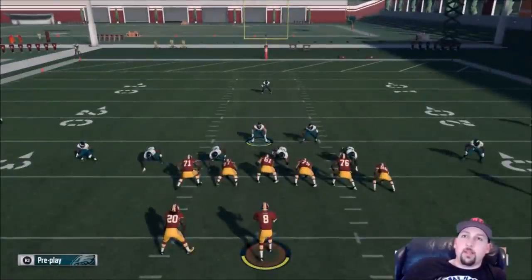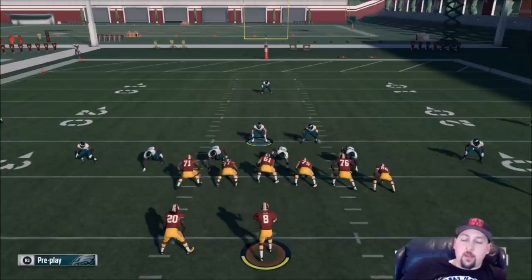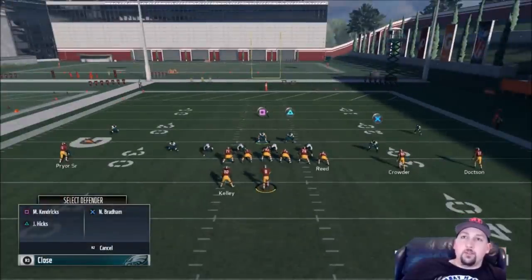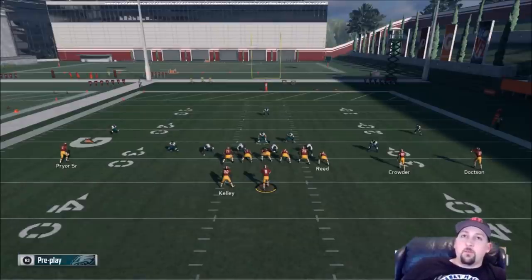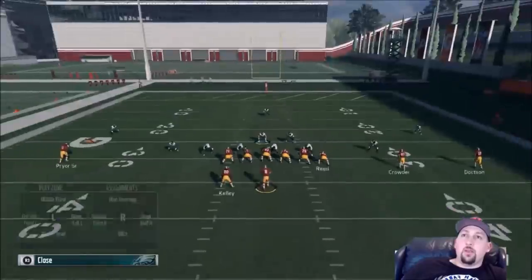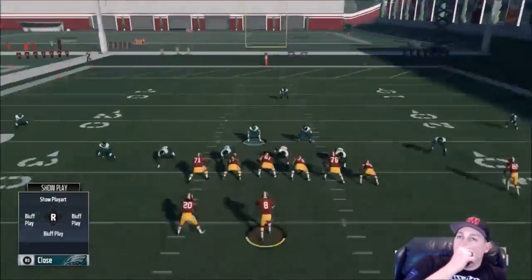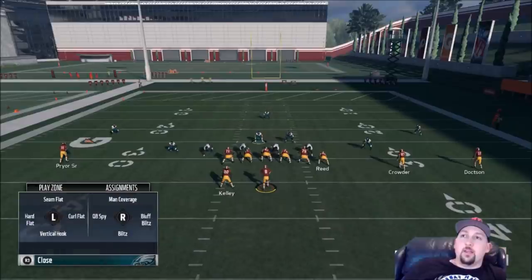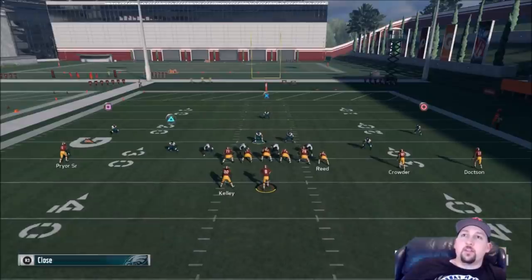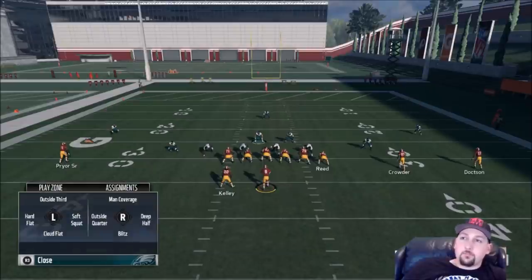If you want to stay on your user and make adjustments to somebody in coverage, you can hit R1 twice to bring up your linebackers and choose any of them. Then obviously you'd pick one — say I want to put Bradham on a blitz — and your menu comes up where you'd hit down on the right stick. For the secondary, hit Triangle twice. So to recap: R1 twice for linebackers, L1 twice for defensive line, Triangle twice for your secondary.